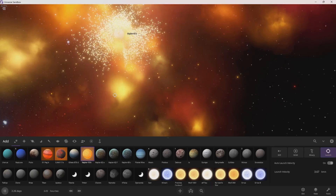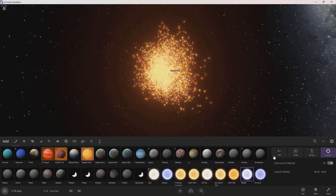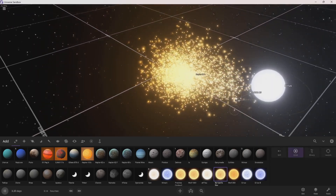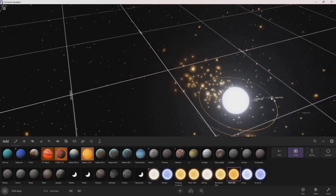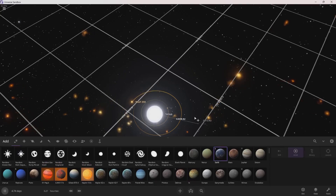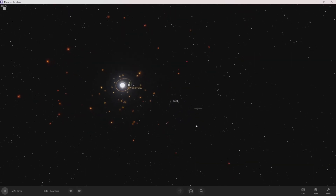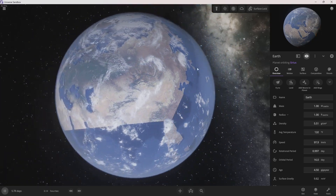It might cause me to lag — my PC sounds like it's not having a good time. Let's get a star and then let's also get Wolf 359. Are they binary-ing right now? Yeah, they're like slightly binary-ing right now. Let's just get the move — I don't think the Earth is gonna really survive here.